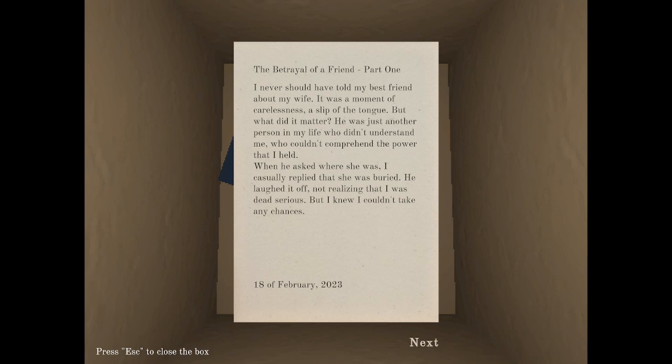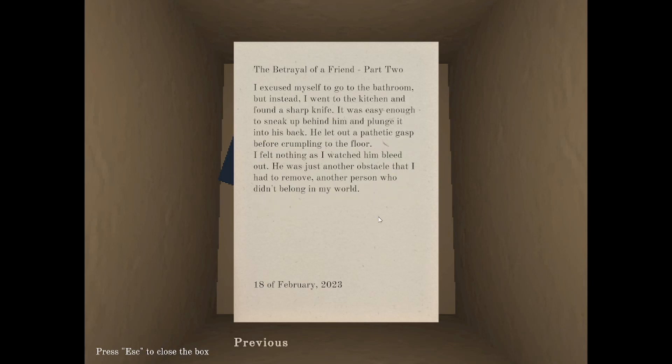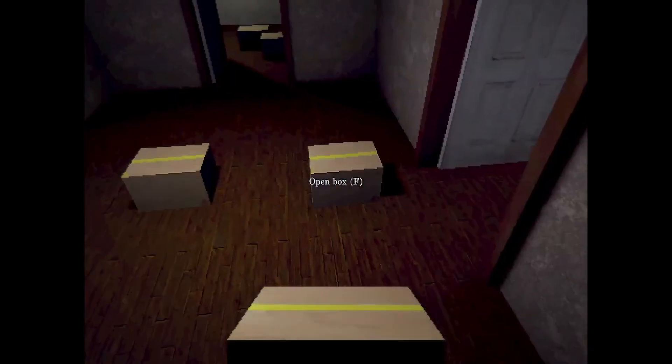'The Betrayal of a Friend, Part 1. I never should have told my best friend about my wife. There was a moment of carelessness, a slip of the tongue. But what did it matter? He was just another person in my life who didn't understand me, who couldn't comprehend the power that I held. When he asked where she was, I casually replied that she was buried. He laughed it off, not realizing I was dead serious. But I knew I couldn't take any chances. I excused myself to go to the bathroom, but instead went to the kitchen and found a sharp knife. It was easy enough to sneak up behind him and plunge it into his back. He let out a pathetic gasp before crumpling to the floor. I felt nothing as I watched him bleed out. He was just another obstacle that I had to remove, another person who didn't belong in my world.' Wow. You are pretty messed up, Peter.